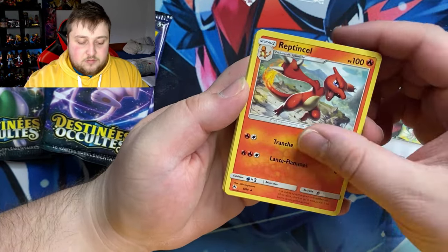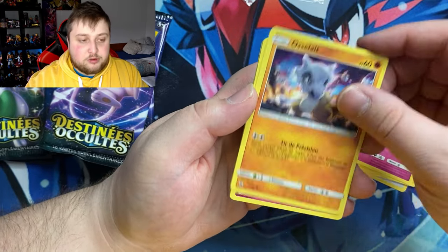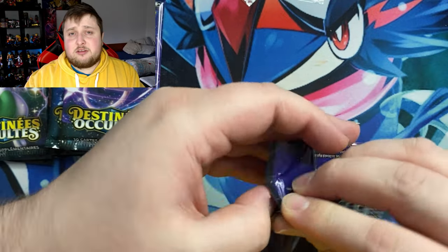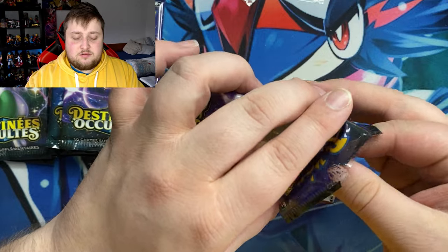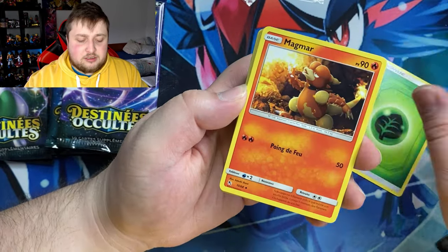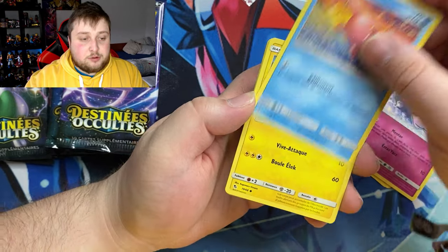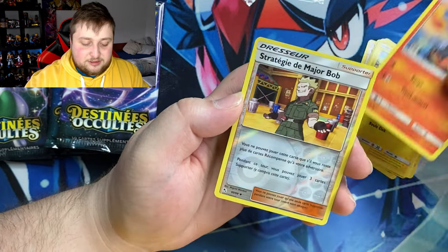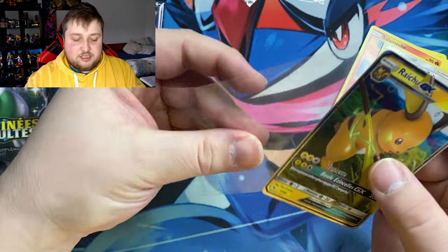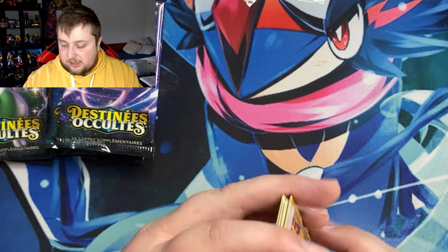Continuing pack one: we got Psychic Energy, Charmeleon, Geodude, Pikachu, Clefairy, Cubone, Jigglypuff, and Misty again. Sorry if my voice sounds a bit weird guys — I'm a bit sick at the moment. We got Revive Energy, Magmar, Brock, Staryu, Pikachu again, Charmander, Lieutenant Surge's Strategy, and — Raichu GX! There you go, first pull of the day. A little sneaky Raichu — nothing too crazy, but it's something!